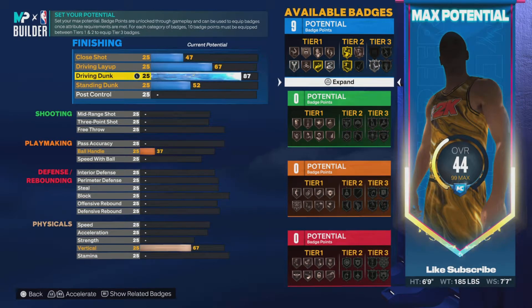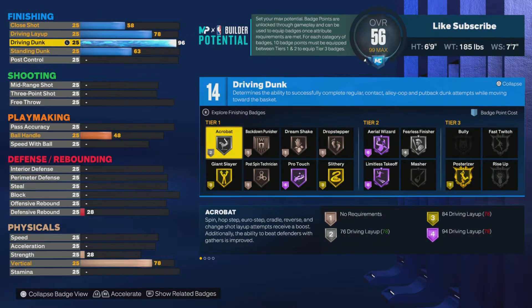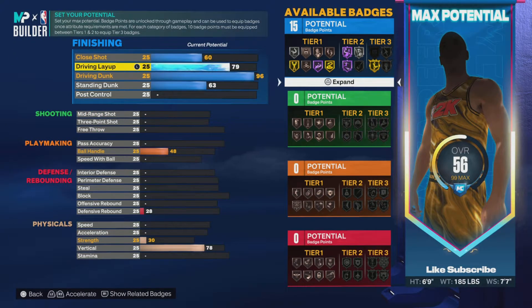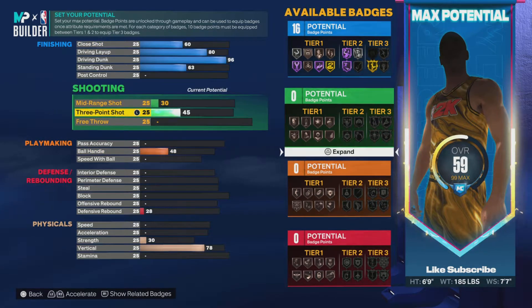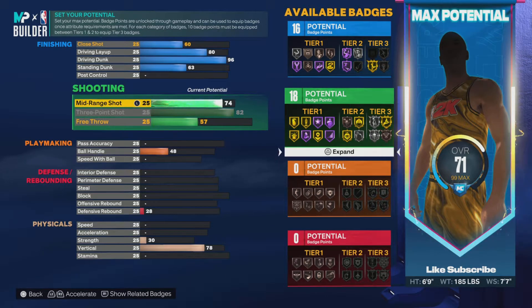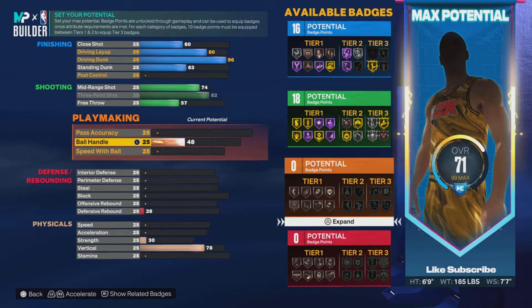On the build, you want to put 96 driving dunk, because you do get Hall of Fame limitless takeoff. And you could put a good 80 driving layup for that extra badge point. Three-point, you want an 82, and tweak the mid-range a little bit so you get that extra badge point at a 74.